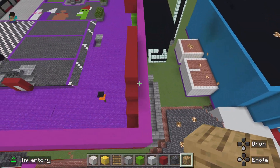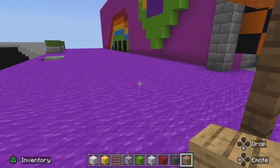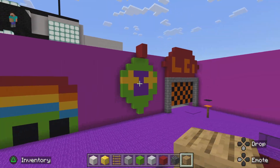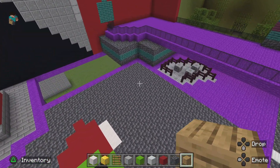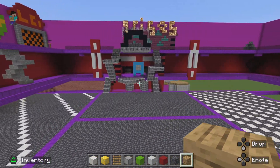It looks like you can see in there. These are supposed to be tables, and we have the Mazercise area and Monty's picture. That's my FNAF Security Breach map — peace out guys, I'll see you in the next video!